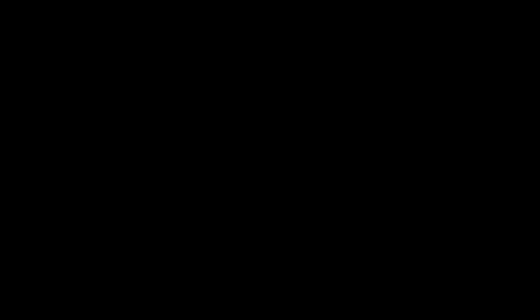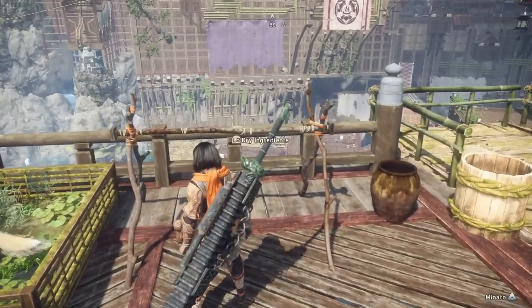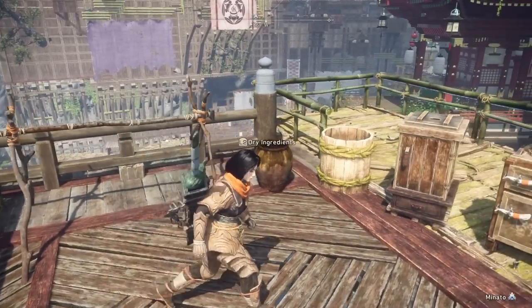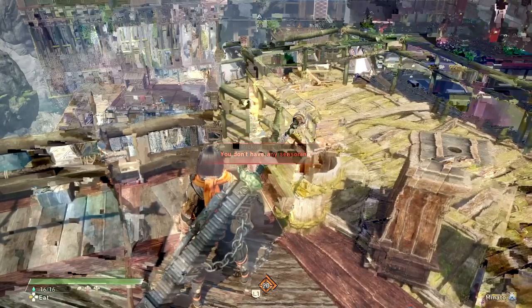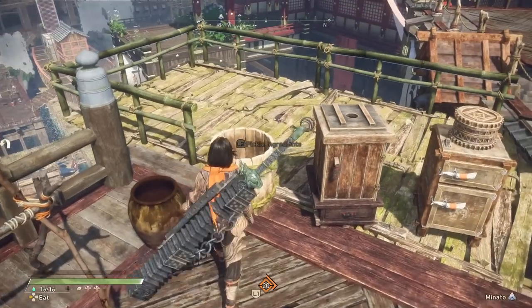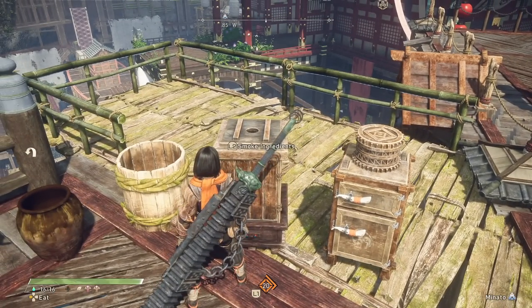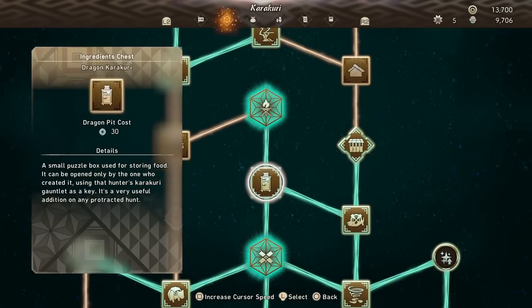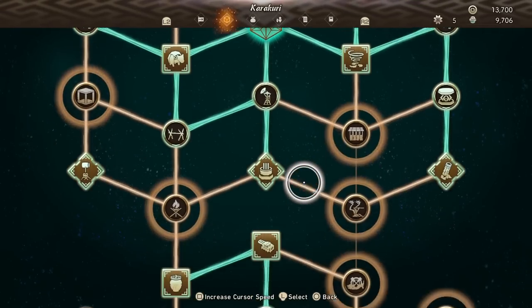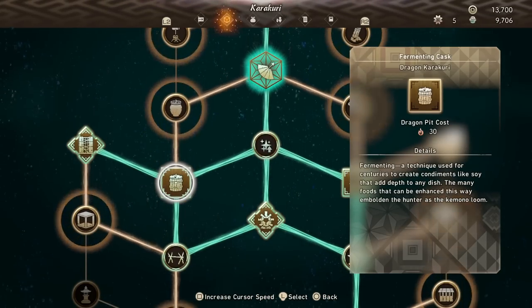Now we have our ingredients, what do we actually do with them? There are four things: we can dry them using the drying rack, ferment them with the fermenter, pickle them with the pickler, and smoke them with the smoker. All of these are unlocked via the karakuri tree and have upgrades to make them faster and more efficient. Let's break down each of the four using the eggplant — the standard one you'll have a lot of from Minato — as the example.